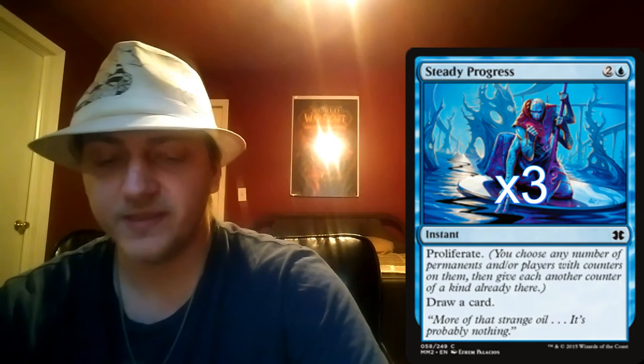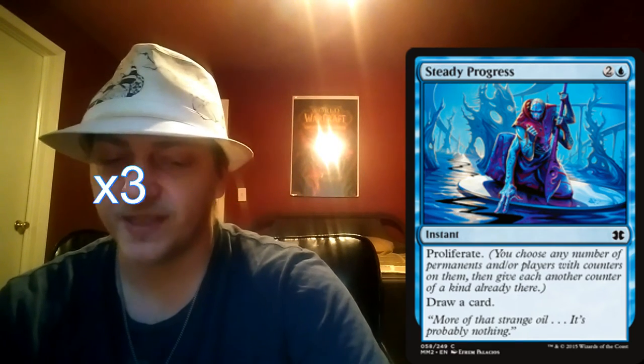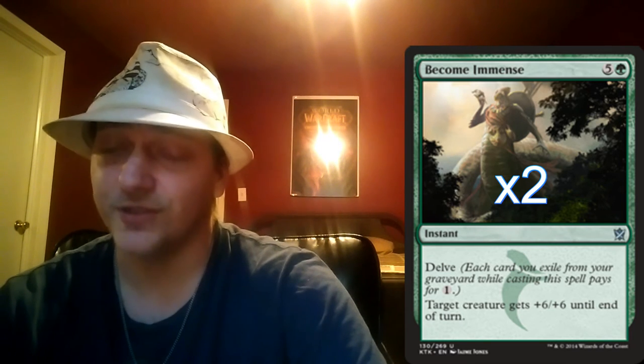After that we've got three copies of Steady Progress, which is going to help us finish out the game with Proliferate — in case one of our guys gets removed, being able to put that one last counter on there is really helpful. After that it draws a card so we can keep cycling. Then at the top of our curve at six mana is Become Immense. Realistically we can delve this down to three, two, sometimes even one mana. A plus six, plus six pump like that is just a huge blowout — it is an immense game swinger.